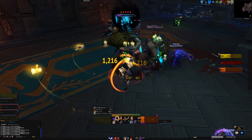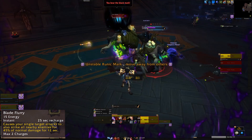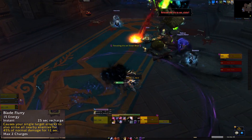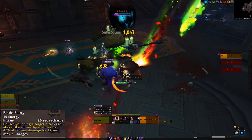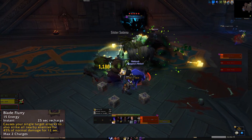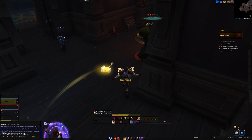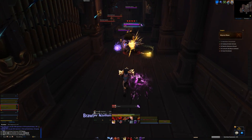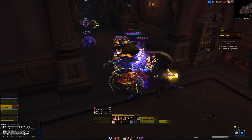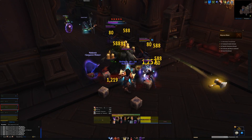The most significant change with this spec is what's happened to Blade Flurry. Previously you just turned it on and you'd automatically cleave targets at the expense of generating slightly less energy — it wasn't very interactive. Now it has two charges and a 24-second recharge, but it's a good bit more potent, so it'll be stronger for priority AoE and overall more of an interactive mechanic that's going to require planning and skill to execute. Existing Outlaw rogues are going to acclimatize pretty quickly.